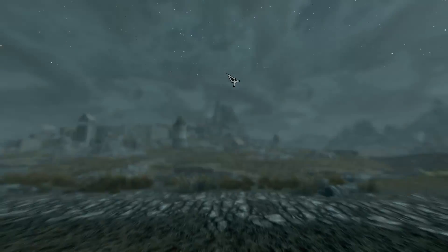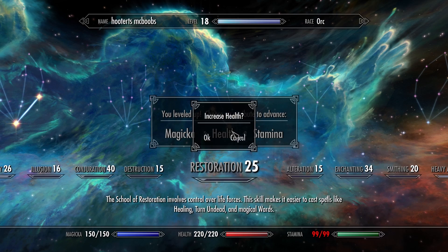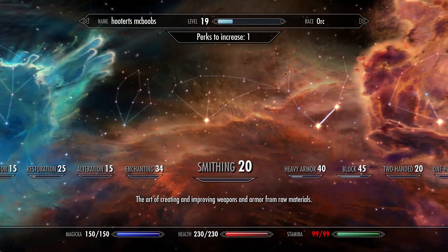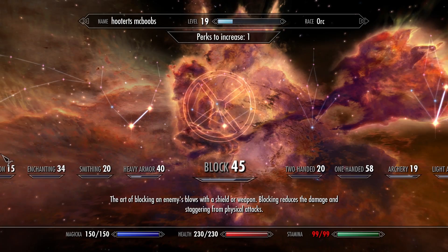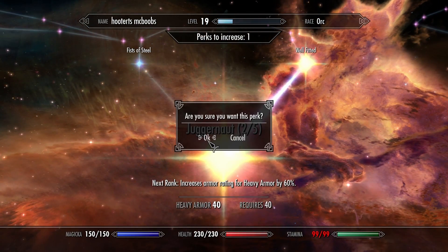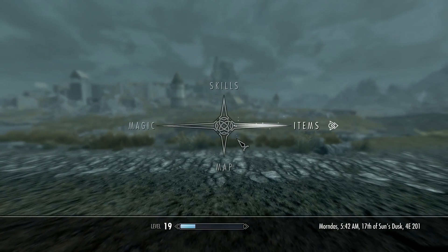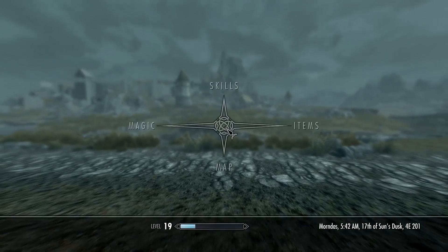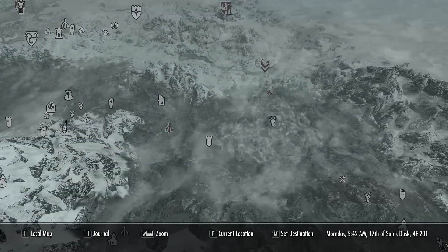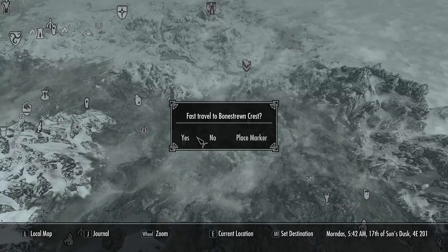While in Whiterun we level up — another point into Health. Under Heavy Armor, we check if we qualify for Juggernaut 3 — we sure do, let's get it. Then we fast travel right back to the dragon mound like nothing ever happened. We'll go get the Word Wall and the chest up there.